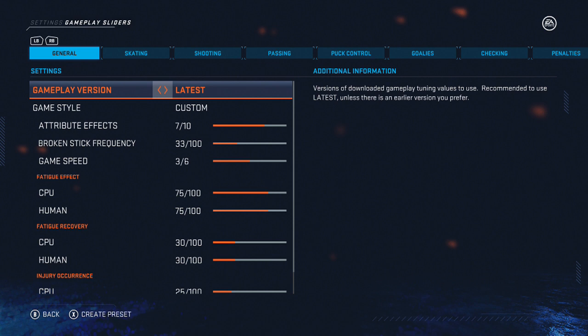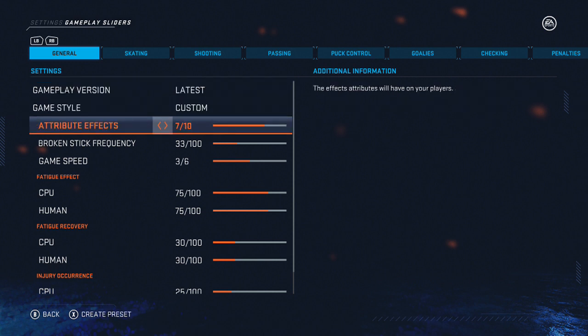These are going to be the best gameplay sliders for most realistic play, especially in your franchise modes. The biggest thing I do — like I did last year — is seven out of ten attribute effects. It still works, nothing's really changed. I want the best players to feel like the best, and giving this slight boost to attribute effects definitely has a big impact on what those top-end players are going to be able to do.